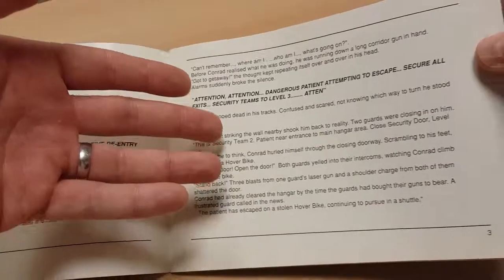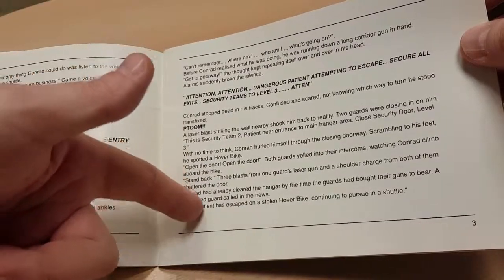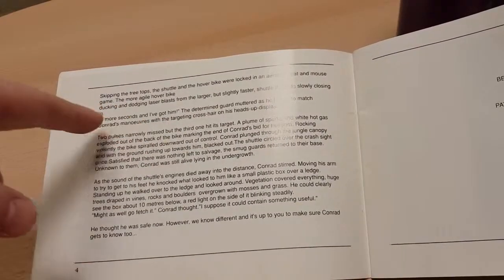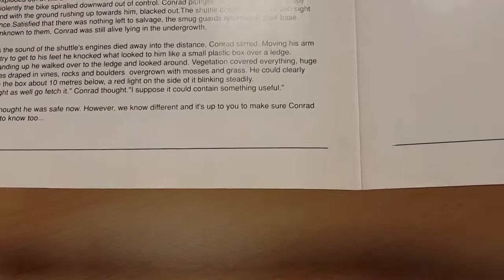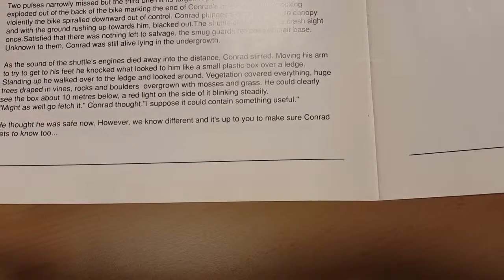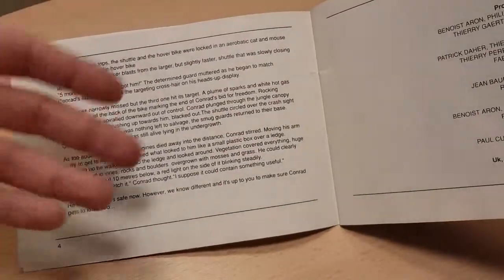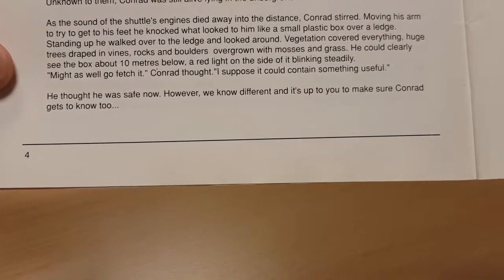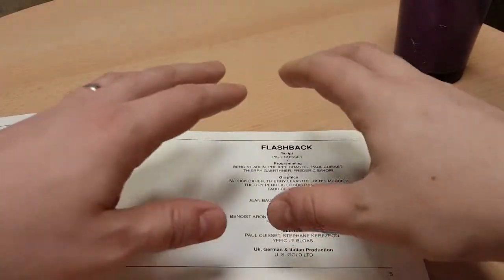The rest describes the opening cutscene — the two guys running down, blasting open the door, Conrad grabbing the hoverbike and escaping, then going over the top of Titan and being shot down, landing in the jungle unconscious. It ends with him seeing a box about 10 meters below with a blinking red light: 'I might as well go and fetch it — it could contain something useful.' Then it breaks the fourth wall and speaks directly to you: 'He thought he was safe now. However, we know different, and it's up to you to make sure Conrad gets to know too.' I thought it was really weird to write all of that and then break the fourth wall.